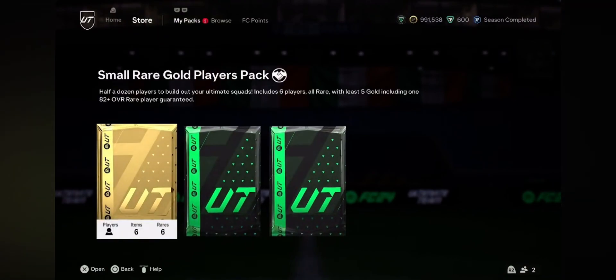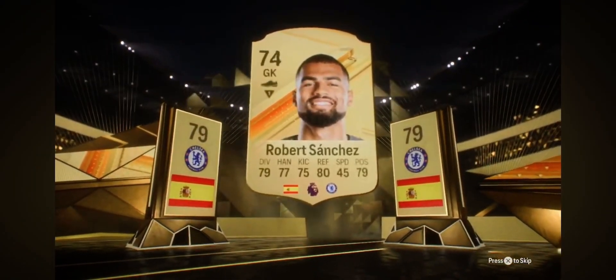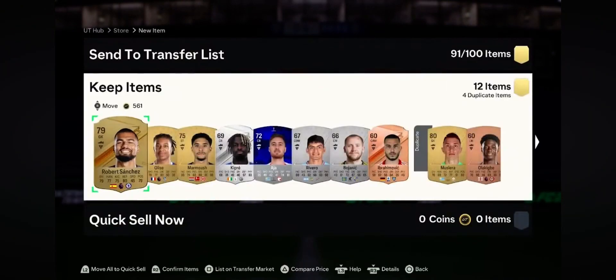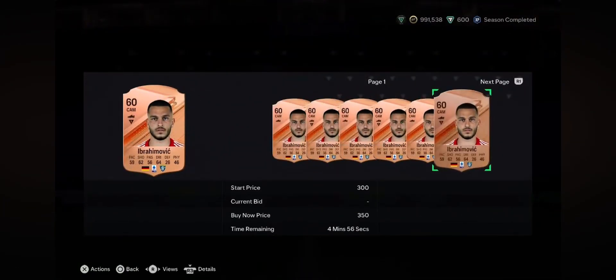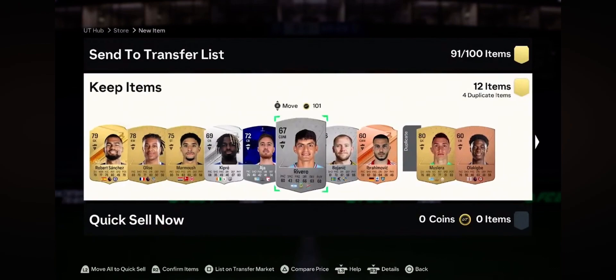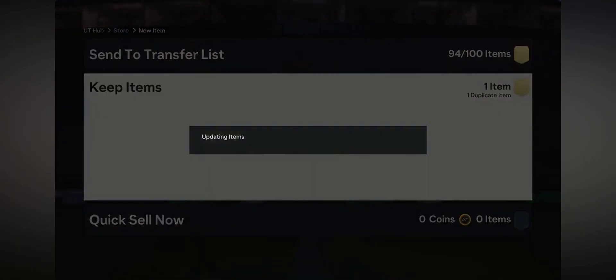I'm feeling something in that one there. We've got a premium mixed players pack here - let's see what we can get. Spain. Goalkeeper. Chelsea. Robert Sanchez. I was stumped for a second there. Some real nice stuff for the club. We've got an Italian, Serie A - that's real decent but it's not selling for anything. Go pick up one of those for your club guys, because when league SBCs come out that'll be worth at least a thousand coins on the first day. We've got a Premier League player in there too - that'll net us some coins.